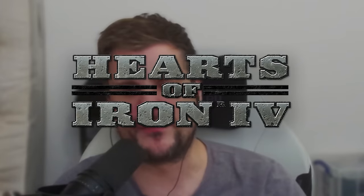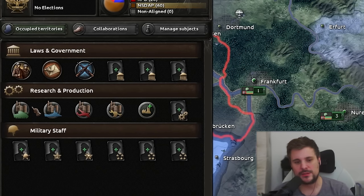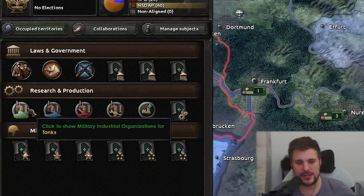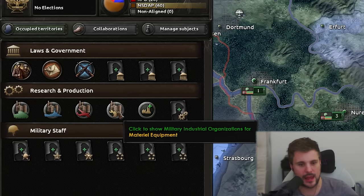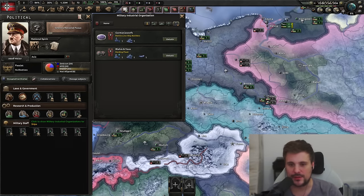Ladies and gentlemen, boys and girls, a brand new feature has been added to Hearts of Iron 4 and I actually really love it. It's called Amayo, which is a military industrial organization. You can do that for tanks, planes, airplanes, as well as small arms. It's a really cool feature. The more you dig into it, the more you see some of the bonuses - it feels so insanely strong to take advantage of the traits.